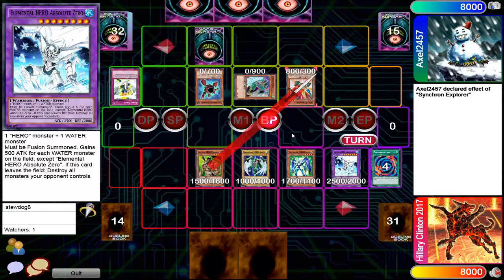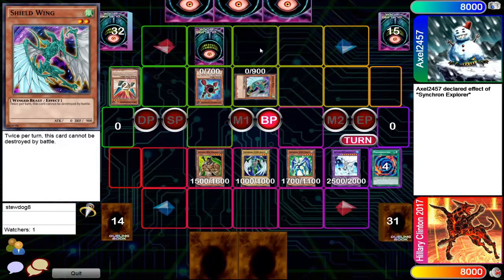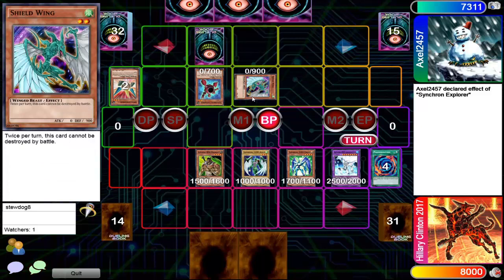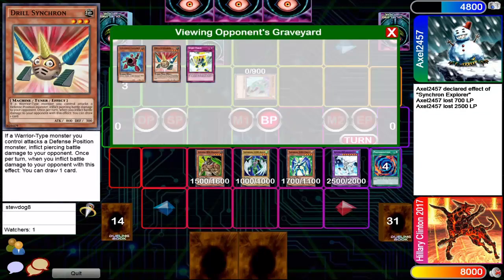Even if there's Mirror Force it doesn't matter — Absolute Zero can activate its effect and wipe the whole field. Mirror Force would literally kill everything. But apparently no Mirror Force. Just gonna kill the Synchron Explorer, and now you won't be able to get rid of the Shield Wing as it can protect itself twice — not once, but twice. You had a tuner — this was a tuner, correct? I don't know why he didn't want to Synchro; that was just really pointless.